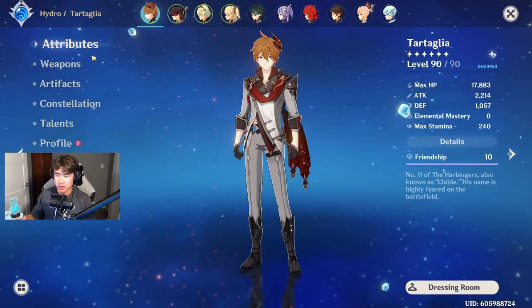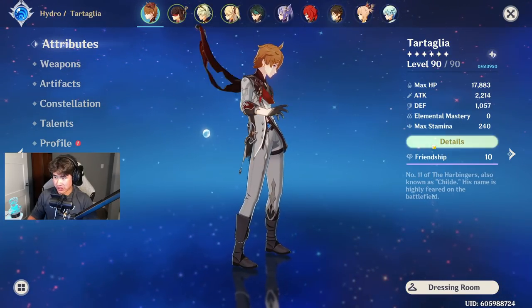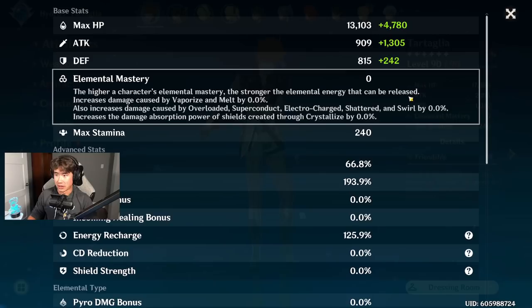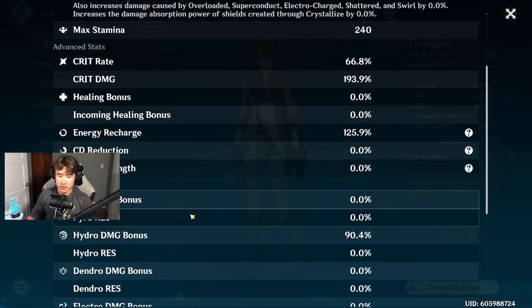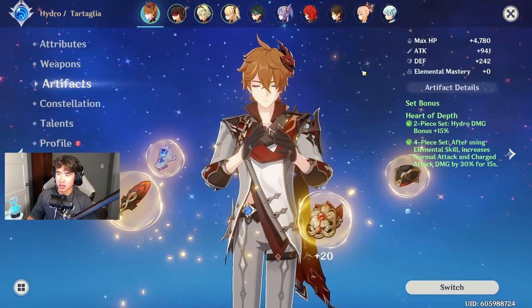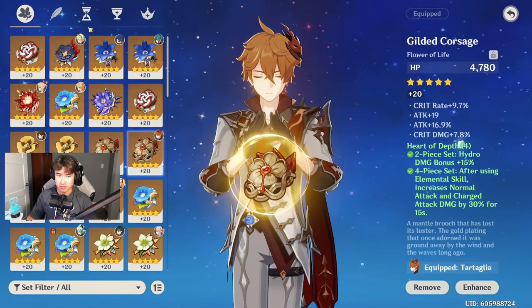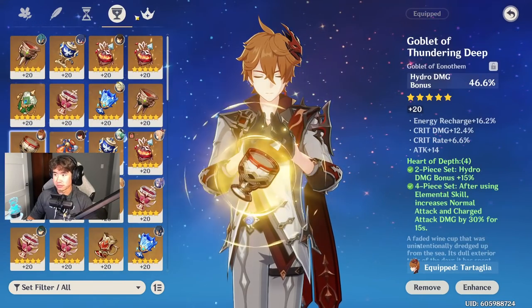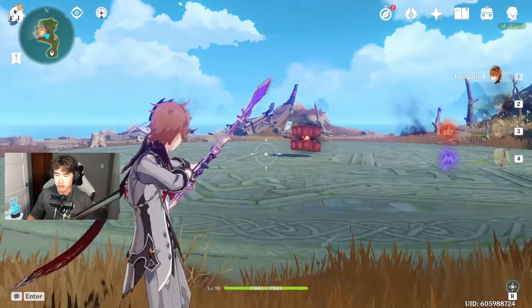Now for the showcase, let me show off Childe's current stats and build. We have 2214 attack, zero elemental mastery, 66.8% crit rate, 193.9% crit damage, and 90.4% hydro damage bonus. He's running an R5 Thundering Pulse at level 90 and a four-piece Heart of Depth set. Let me show off the substats on the flower, feather, timepiece, goblet, and circlet.